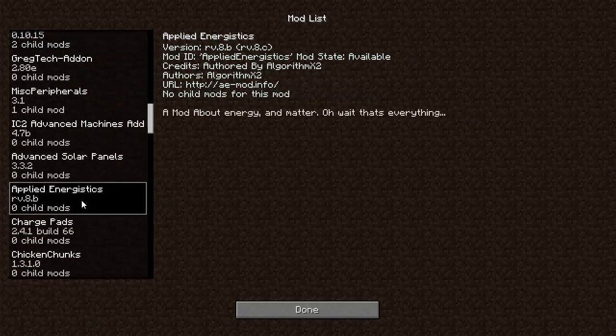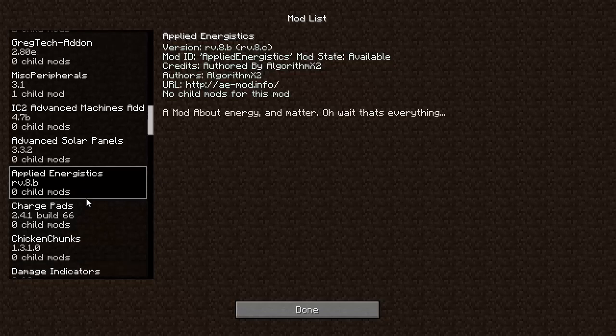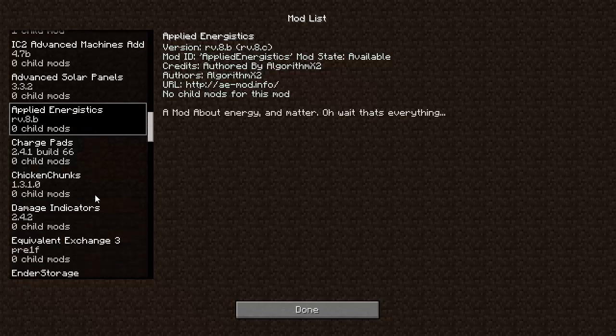Applied Energistics — this looks like a really cool mod. It's kind of like the new logistics pipes, but even cooler to the extreme. Direwolf 20 just did a spotlight on this on the latest version. Seems really cool, I plan to use it. If you haven't checked it out, go check it out.